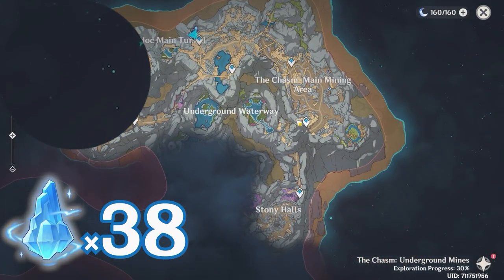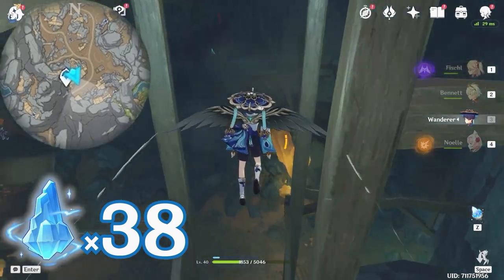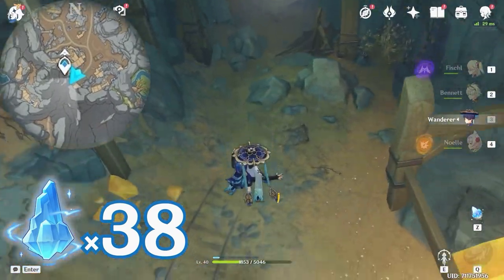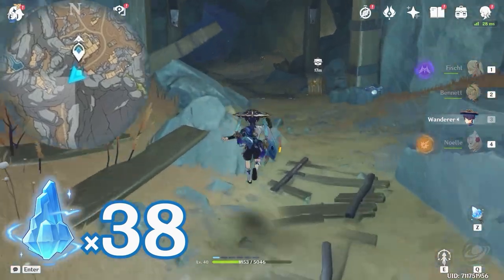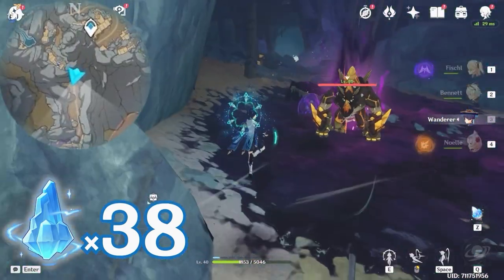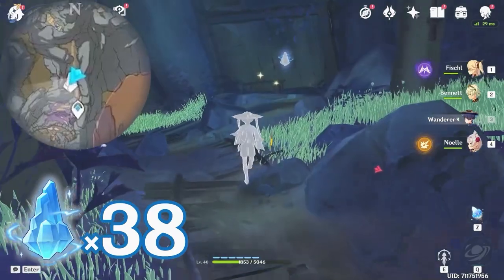After that, let's teleport back to this waypoint and continue. Let's jump down here and glide around. You will find an entrance here — and if it's blocked for you, that means you haven't completed the world quest yet. In that case, go ahead and do it first. Then let's go along this tunnel and follow the path. Here to your right, there's one floating near the table.